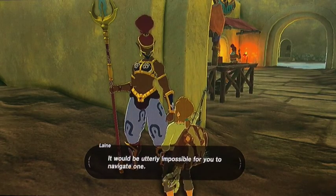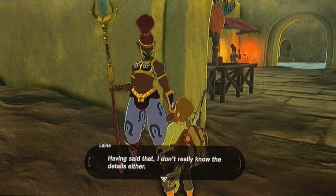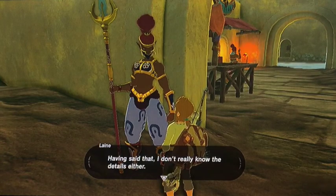The guard explains that Gerudo sandstorms don't have the temperament of a raging stallion — once you enter one, you'll lose your sense of direction. Even Gerudo can be blinded by them. He says it would be utterly impossible for an outsider to navigate, and that's precisely why ancient cultures hid all manner of treasure and riches in the Gerudo desert. He admits he doesn't know all the details either.